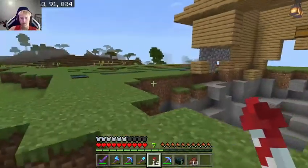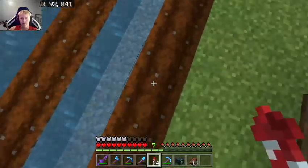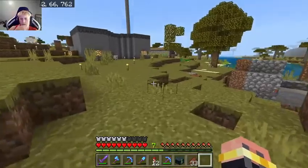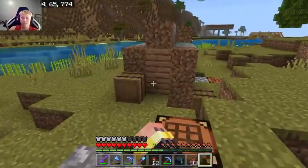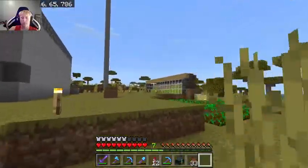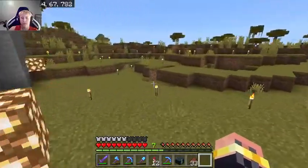There's a house that got exploded. Farmland got stomped on too. To wrap up the tour: we've got my fish farm, an automated sugarcane farm, a little wheat farm, and a creeper farm I use to get gunpowder for fireworks.